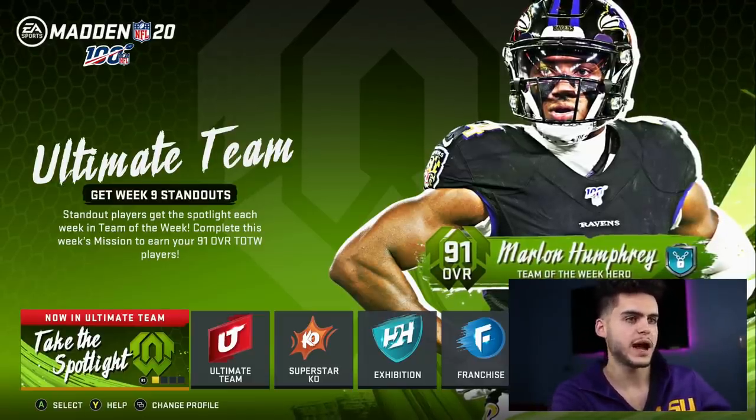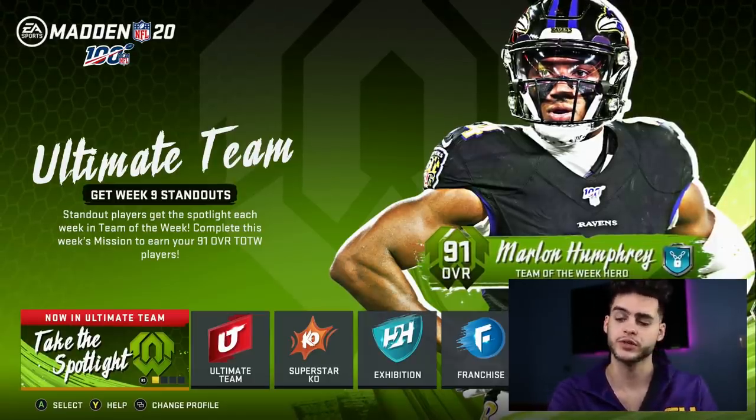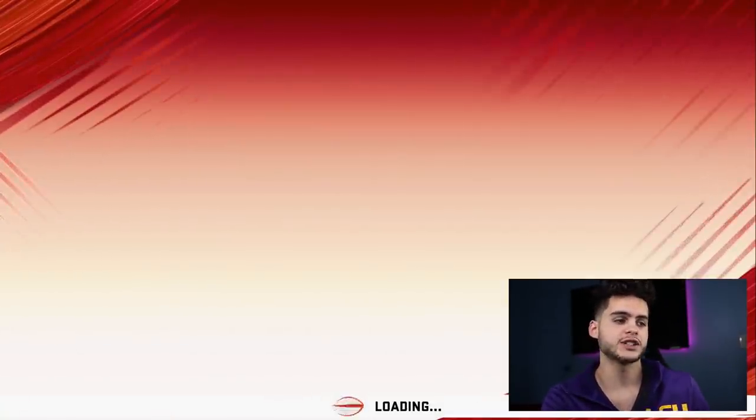If you guys don't already know, power-up cards are what you use to upgrade players' overalls, get abilities — those little purple cards. Power-up cards are a big part of Madden Ultimate Team and a lot of cards get released that don't have power-up cards.